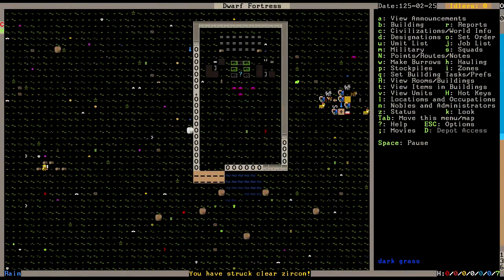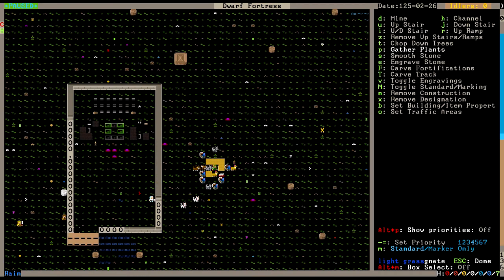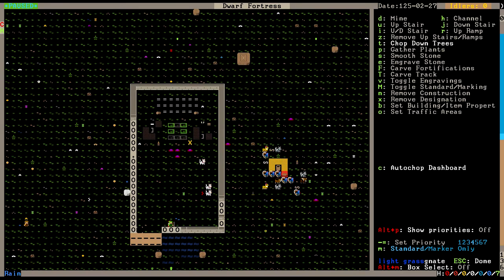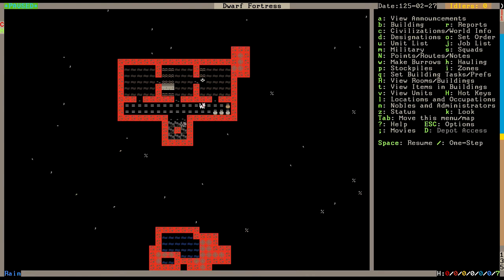Why are you going over there for wood? I guess you used all the wood in the wood pile. We need to probably designate some plant gathering, because we do have quite a lot of foliage around. We're just gonna designate this large area here to be defoliated - or exfoliated or whatever you want to call it - and do the same thing in here in general.